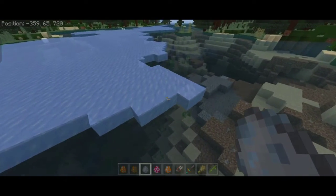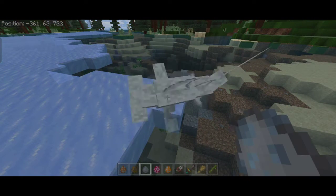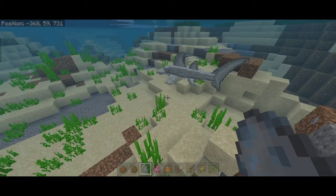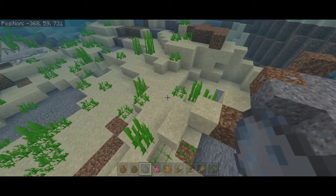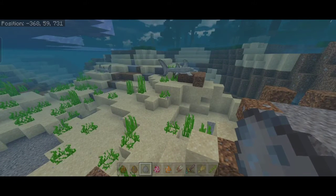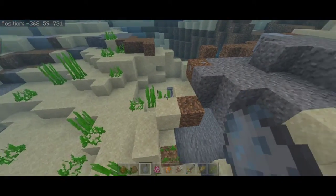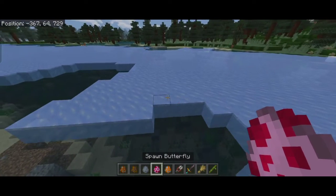Now we have the hammerhead shark. I added the flop animation so when they get on land they have that flopping animation. I also increased the speed of the swimming animation — it was pretty slow in beta 1 so I made it a little bit faster. I also removed the bucket of sharks because people were getting killed trying to catch them, and adjusted the spawning so they don't spawn like crazy — now they only spawn one or two.